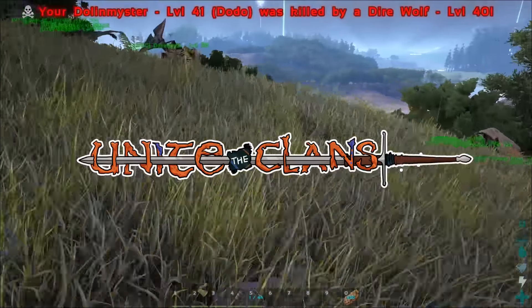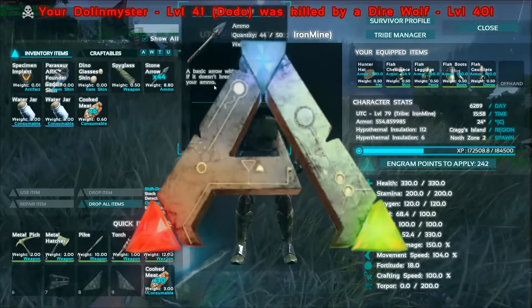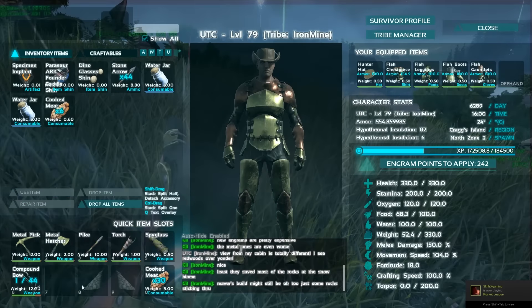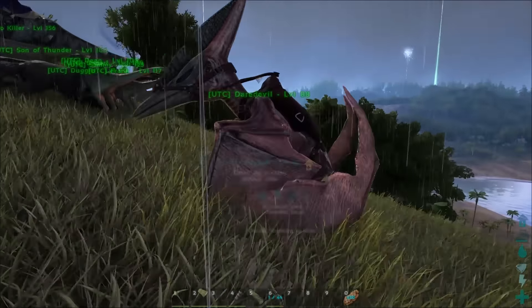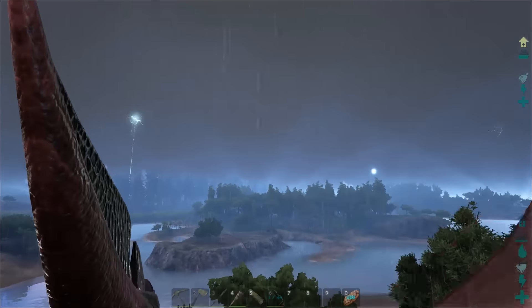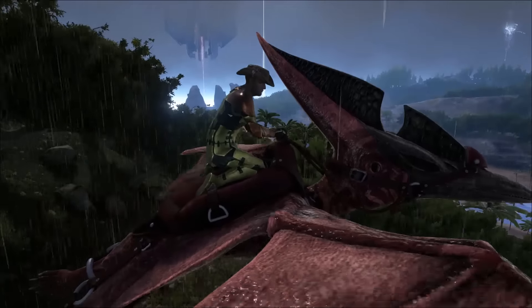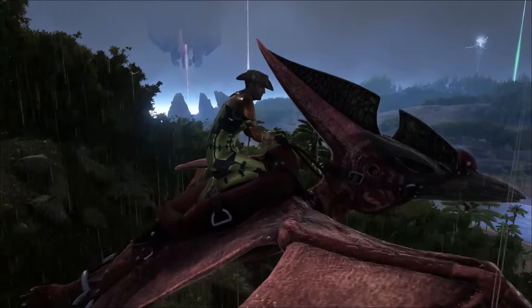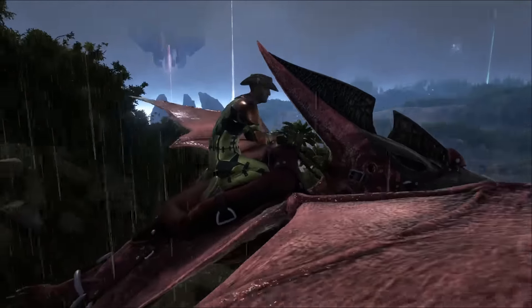What is going on guys? Unite the Clans here, back in your life, and today we are looking at the brand new Ark patch — patch 243. It introduced the redwood biome, which you can see in the distance up ahead. It also introduced ruins, which you can see on the top of my hill back there, and it introduced the titanosaur, which is massive. We are going to spend the morning exploring the island. I might break this up into a few different videos, but you're getting many many videos. Let's roll.